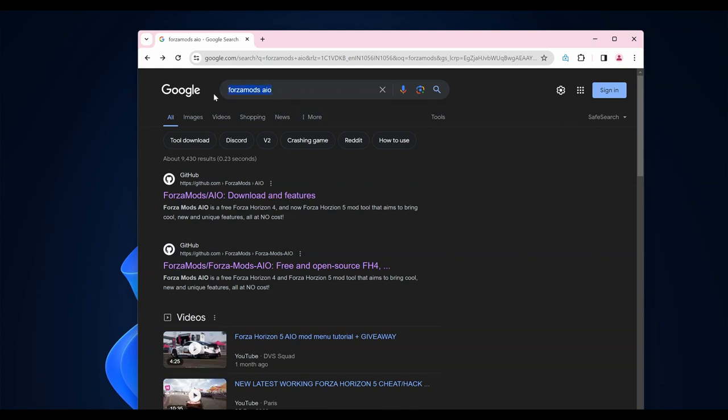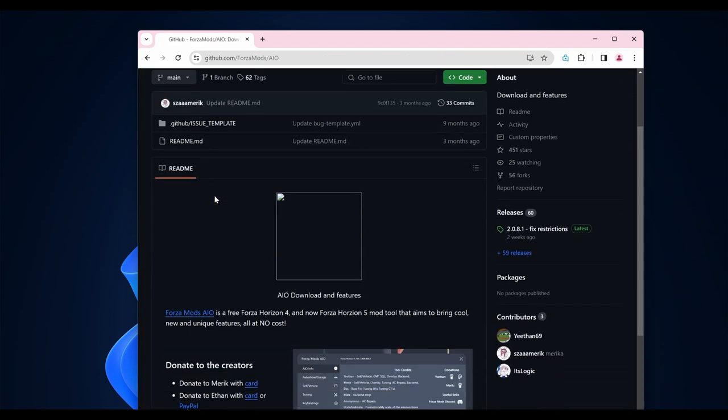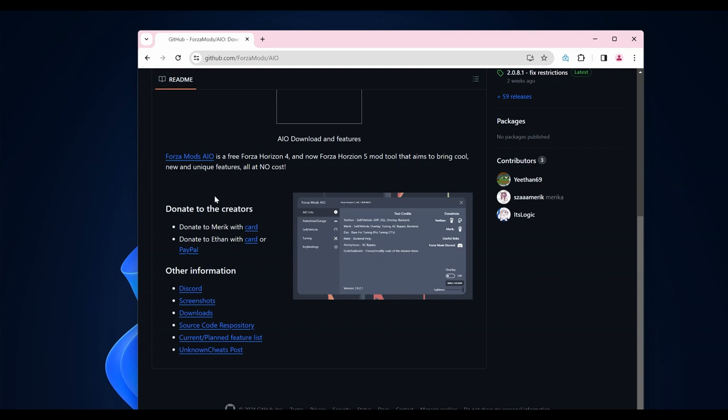So first thing, go ahead and search for Forza Mods AIO. Here you will get the first link. Click it and just go down. You will get the option to downloads.